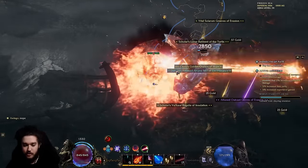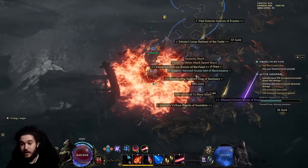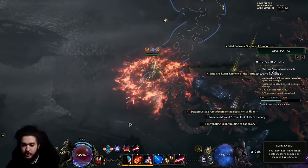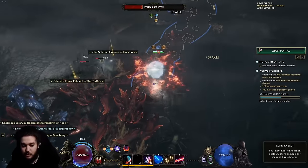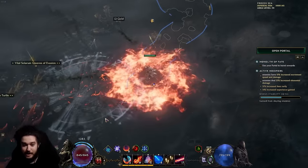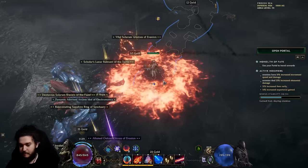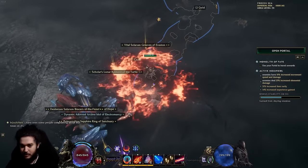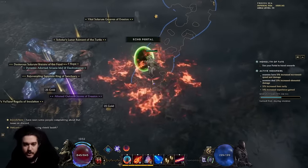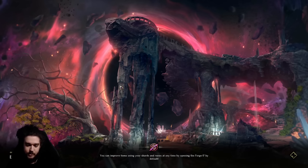For single target I'll channel scorching ray, press my invocation to get more stacks, channel scorching ray again, then press flame ward. If ward is going down I use flame rush — you get a big burst of ward at the beginning and end of the channel. There's no harm in bouncing around; you basically don't lose damage for moving. Let's jump out and talk about the character.